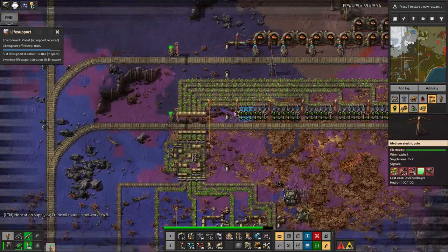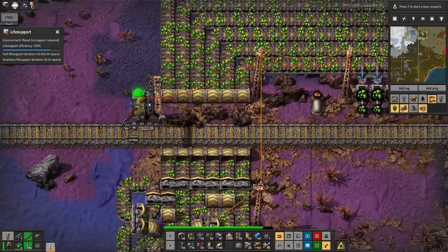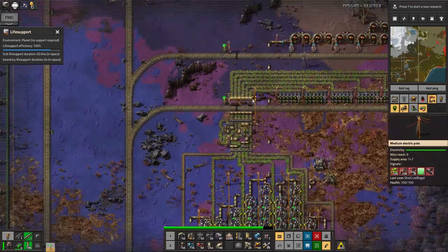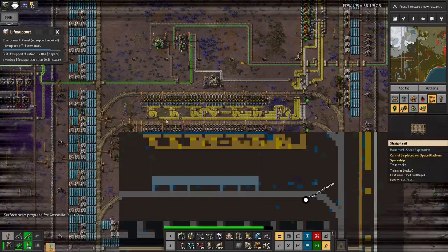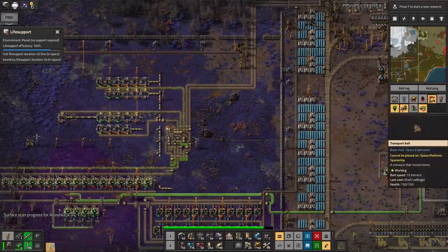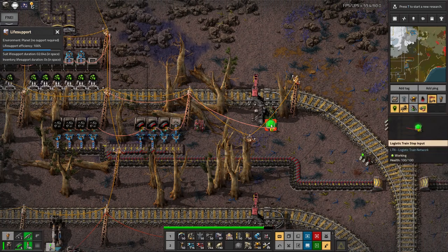We've got 26,000 uranium now, which is enough for a train since the train comes when there's 20,000 available. I've got the green light and 26,000 so I haven't messed up this station. At the other end, I've repurposed the ammunition drop-off station to take in uranium, copying the belt system from the sulfur station. But I haven't linked the combinator up properly - it needs to be wired into that pile to send signals to the station before it'll order anything, so I'll need to head back up there.